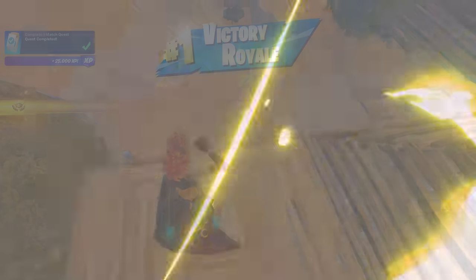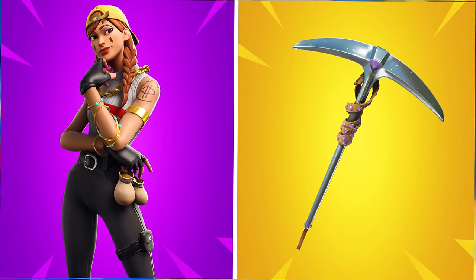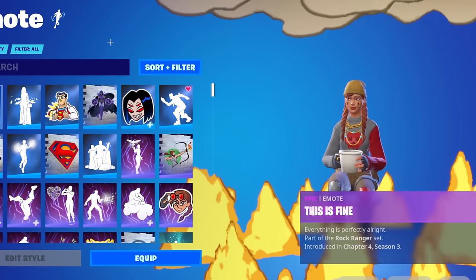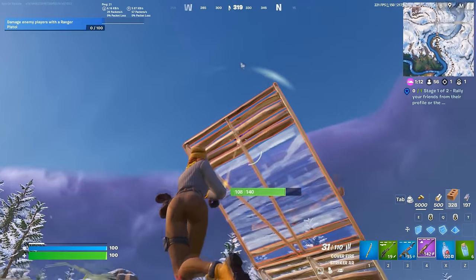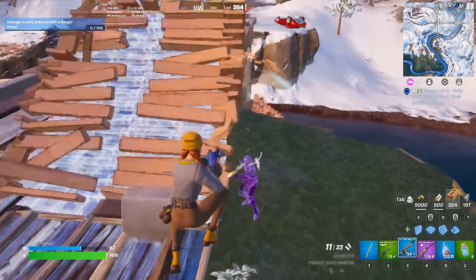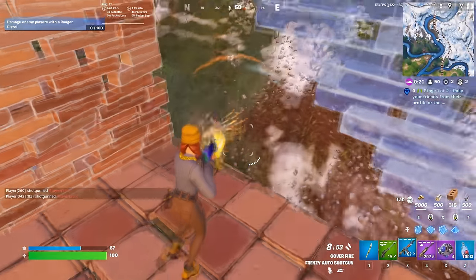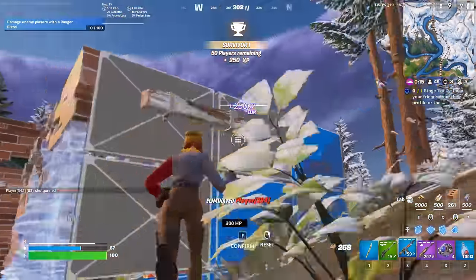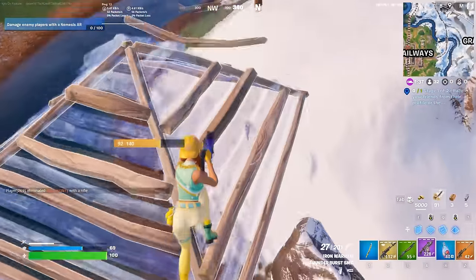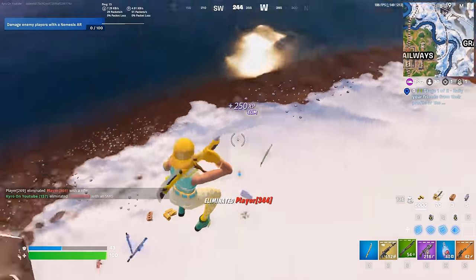Let's move on to a skin that is never going to drop off in popularity — Aura paired with the Studded Axe. This is easily one of the sweatiest skins we are ever going to see. It was added in Chapter 1 Season 8 and is still popular today. We got two styles when it was first added, then a third edit style added in Chapter 3, and you can use any of these styles with the Studded Axe. It's one of the best pickaxes for this — one of the quietest in the game and still extremely tryhard.